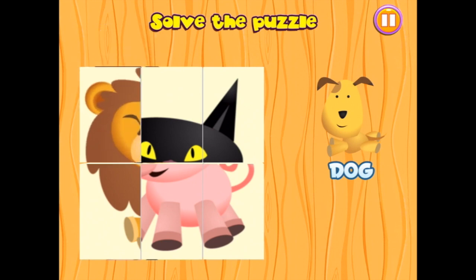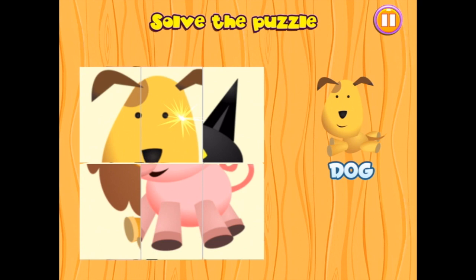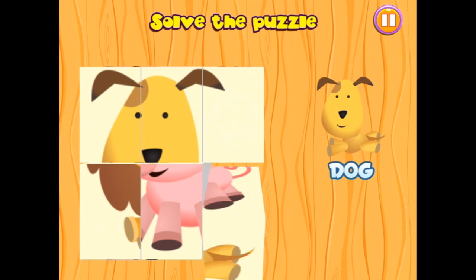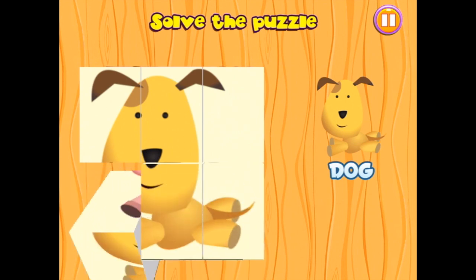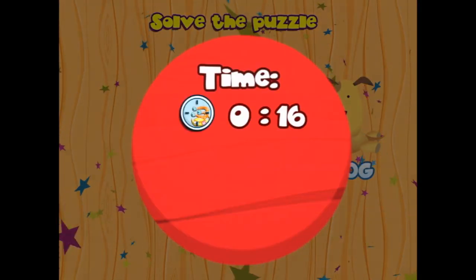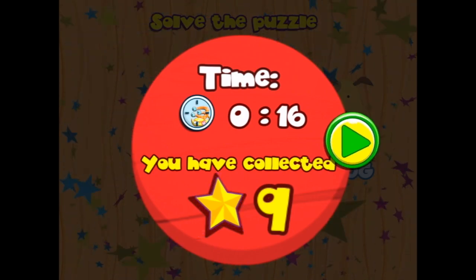So we want the puppy. Now that's a lion, piggy, puppy. There we go, we're getting there! And my time was 16 seconds. That's amazing! And I collected nine stars.